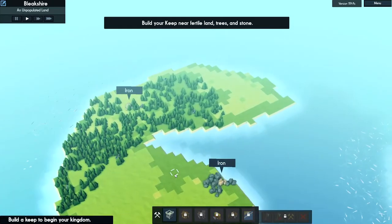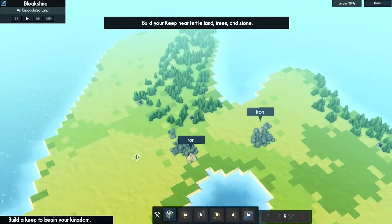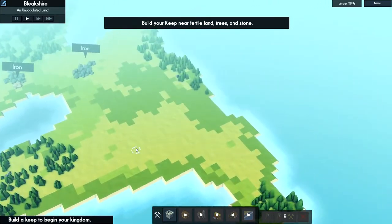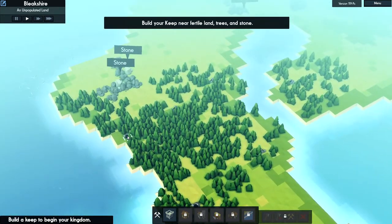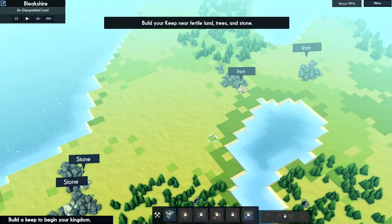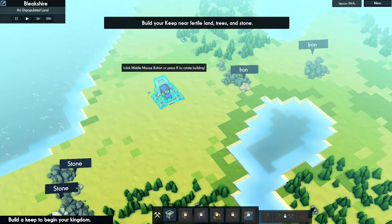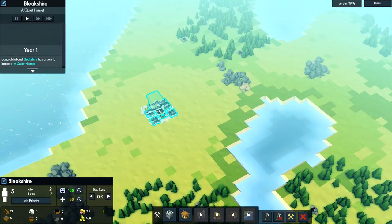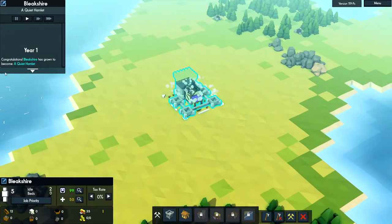Lots of fertile ground, stone. I would like to settle on the larger landmass. We can make ground more fertile towards the endgame. Very fertile ground right here — so the castle, or keep if you will, I'm gonna go right here. Year one — congratulations. Bleakshire has grown to become a quiet hamlet.